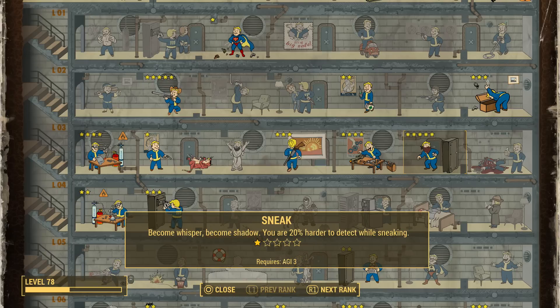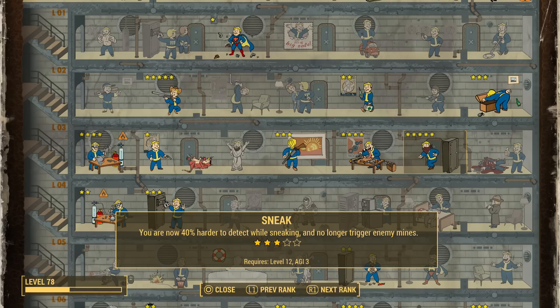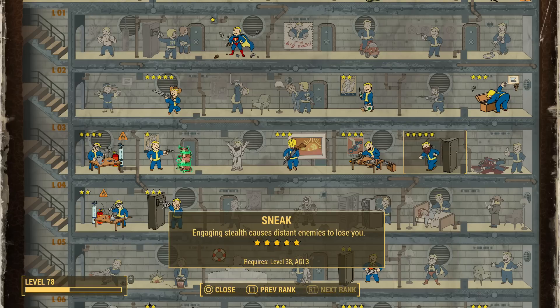Overall you can actually do more damage with a higher Sneak rather than a higher Ninja. Once you get to ranks 2 and 3, you no longer trip enemy traps or mines at all. Rank 4 grants that running in Sneak mode no longer affects stealth. And rank 5 of Sneak is really interesting because if you have an enemy a certain distance away from you and you go into Sneak mode, they instantly lose you and you become hidden. So if you do a lot of sniping in this game, Sneak rank 5 is definitely something for you.